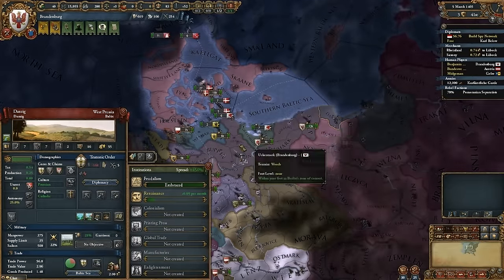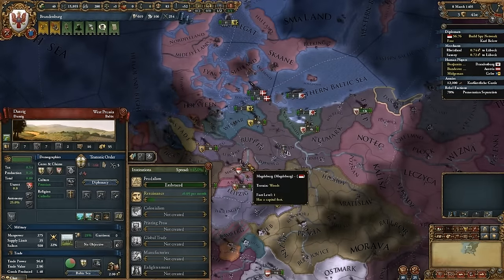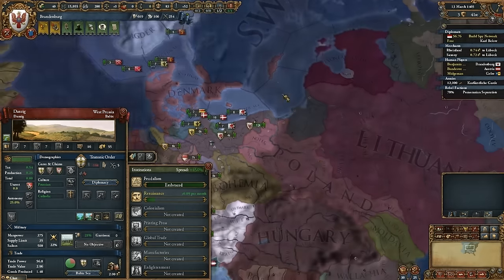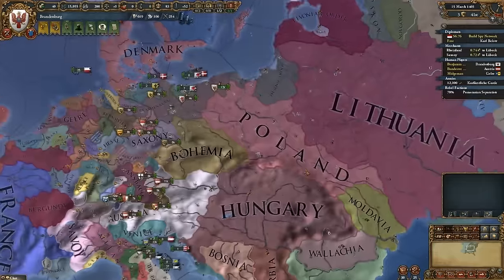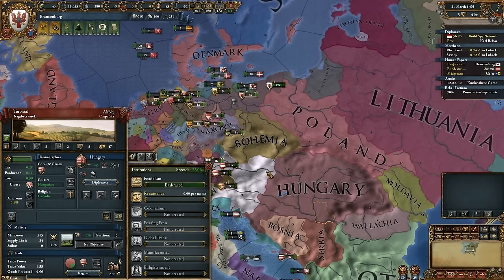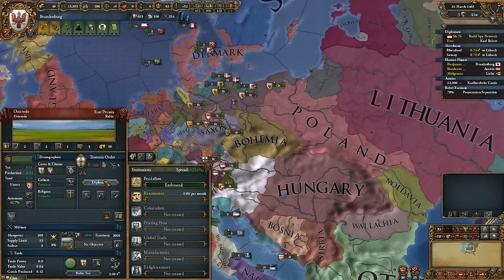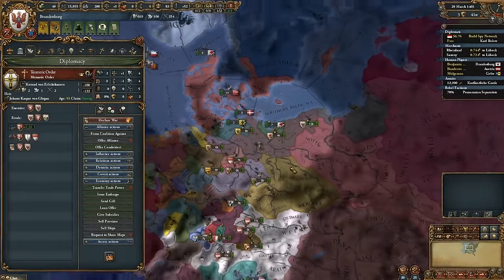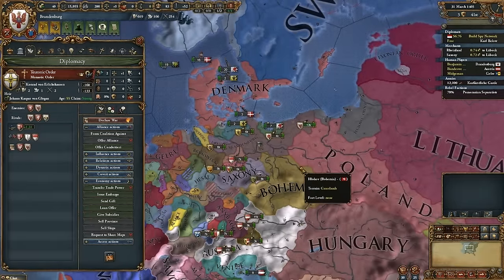If I declare war on the Teutonic Order, Magdeburg will join in as their ally. That would give me an excuse to attack Magdeburg without drawing in the rest of the alliance. Then I could double back around and take Danzig. The only problem is Hungary. What are your plans for Hungary, Bob? I am best friends with Hungary — in Austria, why would I not be friends with Hungary?